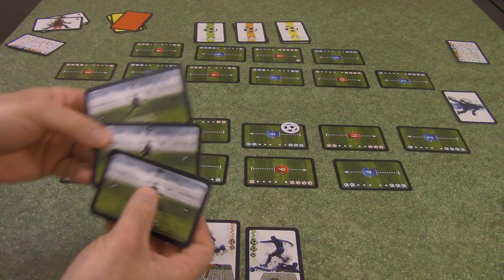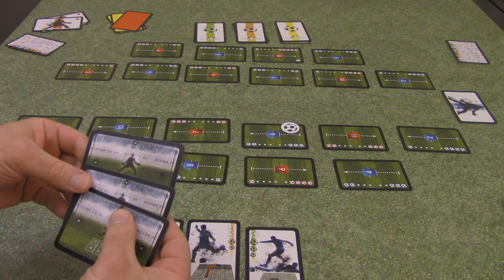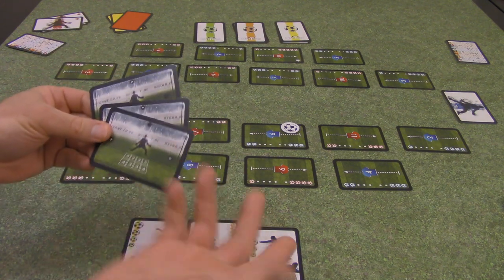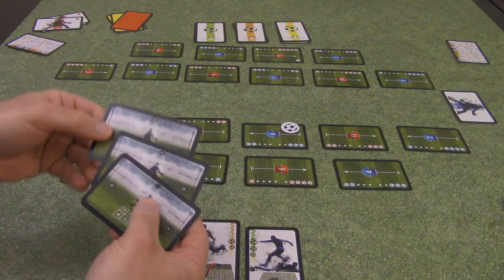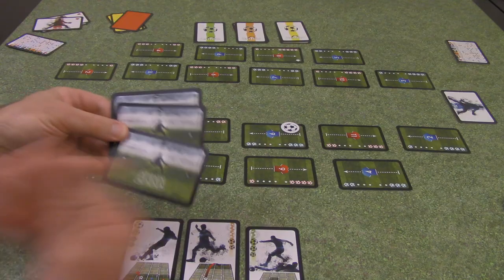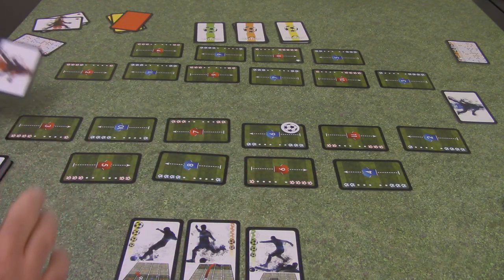There are actually three goalie cards — the goalie doesn't have a normal player card. Each shot on goal, the defending team is going to choose one of these three to try to defend the shot. We'll show you how that is used when we go through our sample of play.